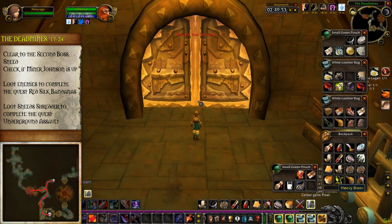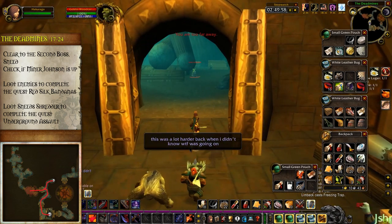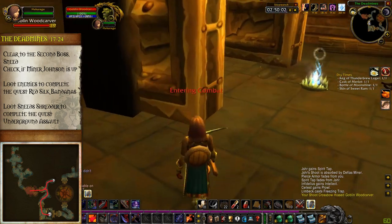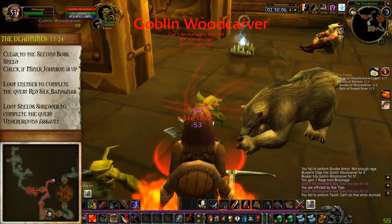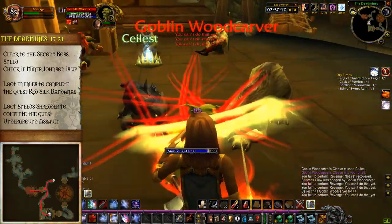This heavy door will lead to the Goblin Woodcarvers. Whenever you pull these guys they'll knock you down, they hit pretty hard, and they cleave. Your only priority here as a tank is to pull them one or two at a time, keep aggro, and face them away from the group while tanking them away from ranged to minimize the damage they deal with cleave.